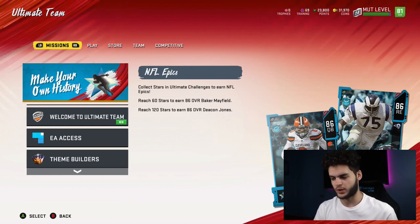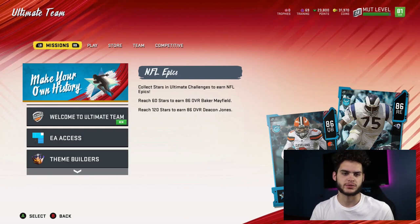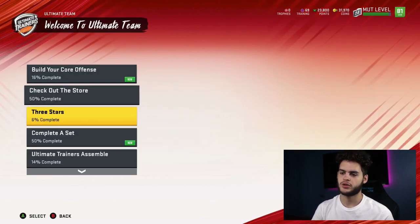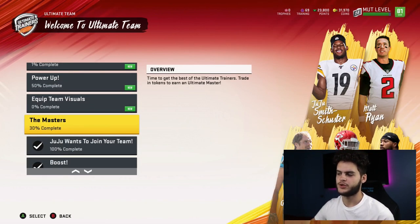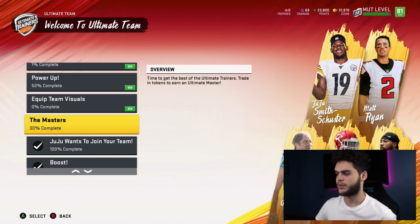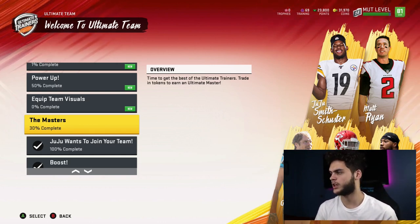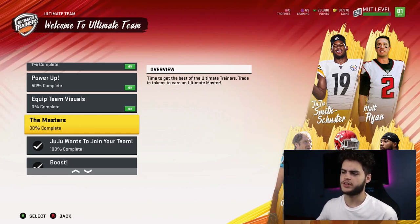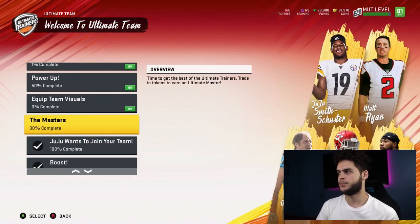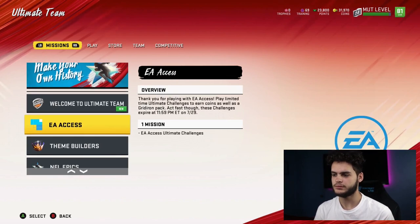I can't really talk about the pre-order pack specifically because it depends on what you pick — there are 32 teams. But for the solos, first off there are the Ultimate Trainer solos. The way they work is you collect tokens and you can pick a master player. The options are Marshall Lattimore, Tyron Matthew, Greg Olsen, Matt Ryan, and JuJu Smith-Schuster. For me personally I'm probably taking Marshall Lattimore or Tyron Matthew. These are 85 overall players, and you can get a cornerback, free safety, tight end, quarterback, or wide receiver from them.